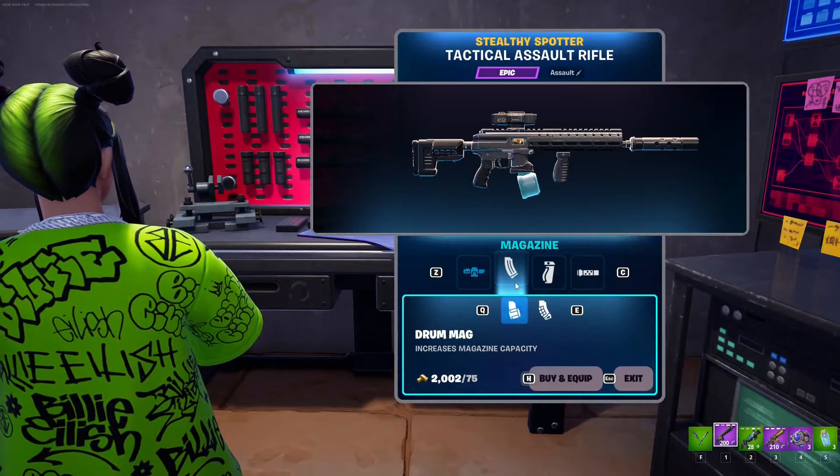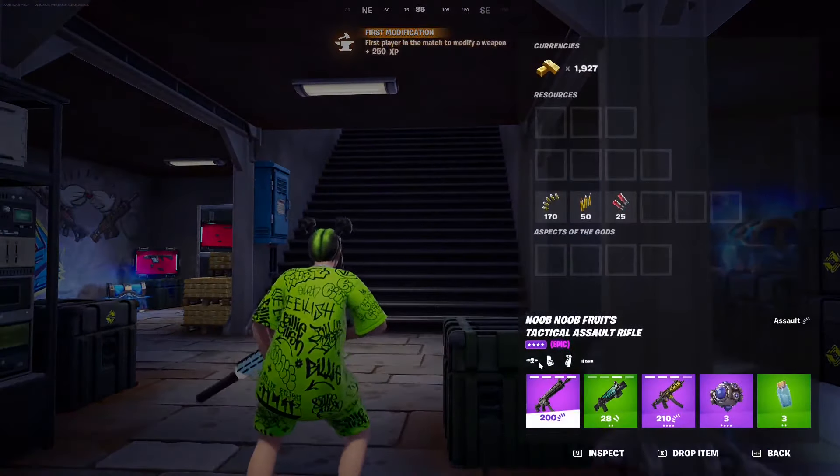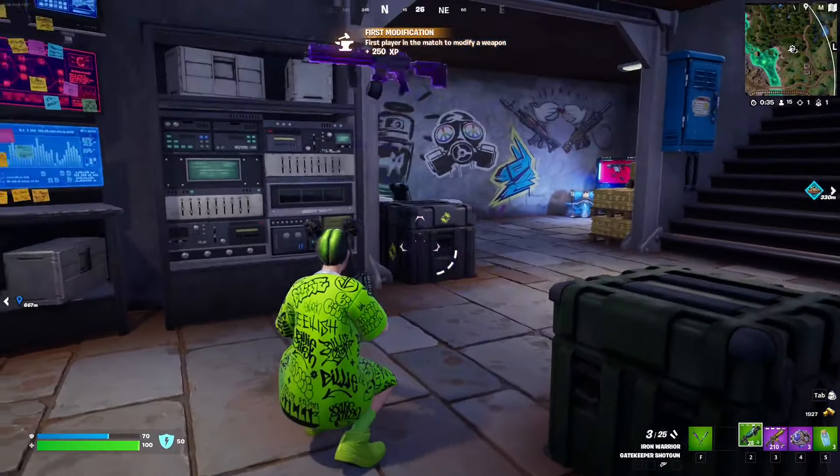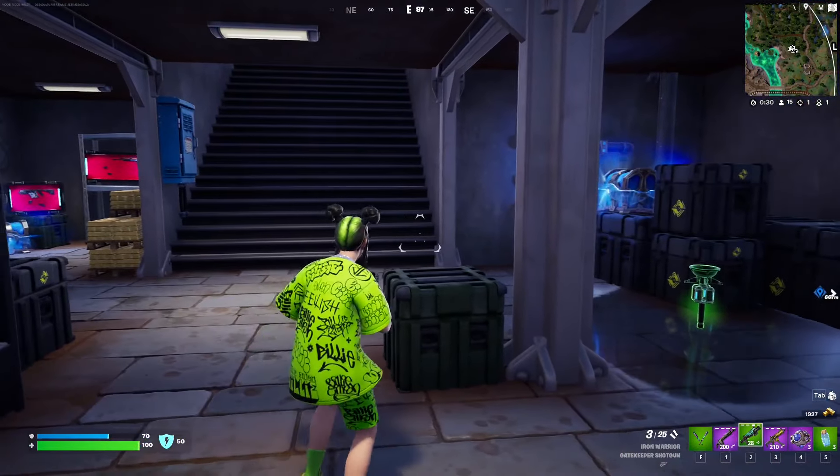I just need one more mod because the quest will only count if my weapon has all 4 mods. So I'm going to the second bench and spend 75 gold to fully mod the weapon. There we go — this is going to be my main weapon to deal damage with. You can mod other weapons too, like a shotgun.